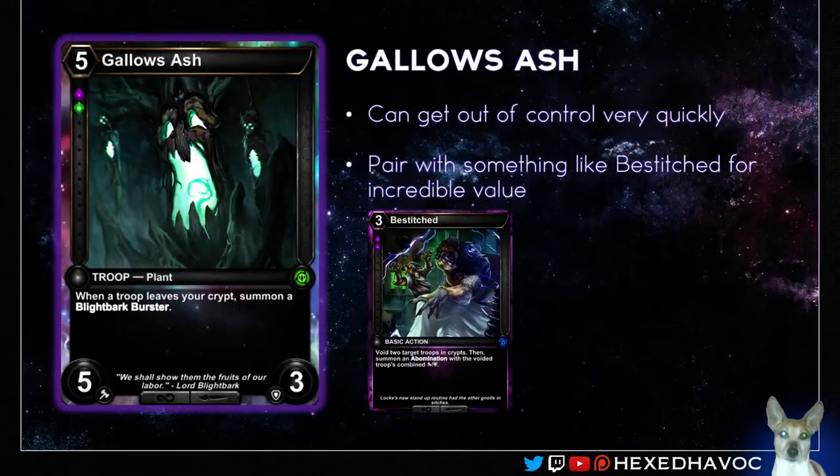Next up we've got this cow, which is bonkers — it's the Gallows Ash. It can easily get out of control very quickly, just with the fact that it summons Blackboard Bursters directly into play, not even into your hand. Every time you're removing a troop from your crypt — be it from voiding like we have with the Vestitch tier, or something like Call the Grave — any way you remove them from your crypt triggers it. In a constructed environment, you can mill yourself, get a bunch of troops in there, get this guy out, then void your whole crypt, and you're going to get a lot of Lifeblood Bursters in play. There's a lot of crazy stuff that can be done with this. It's very powerful.